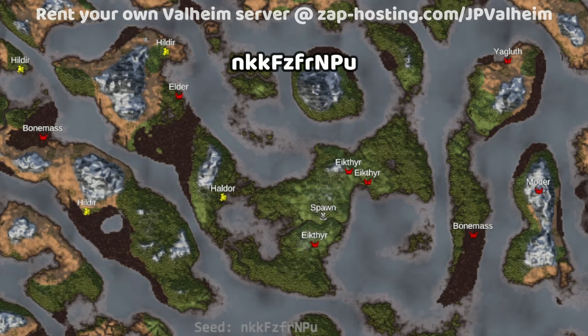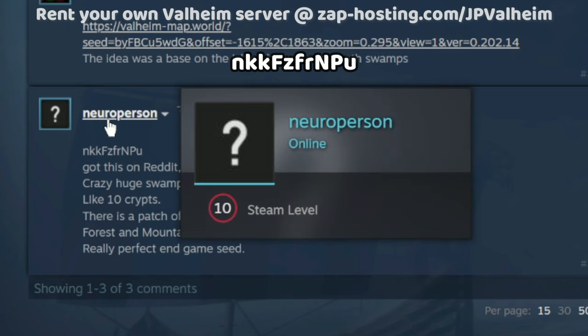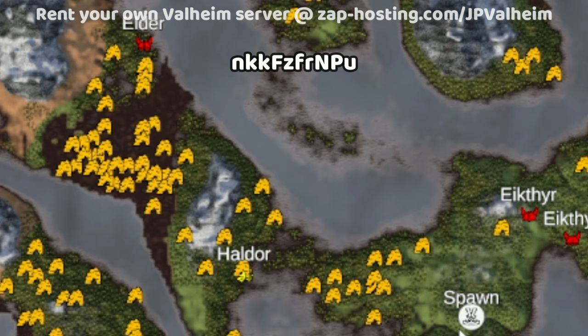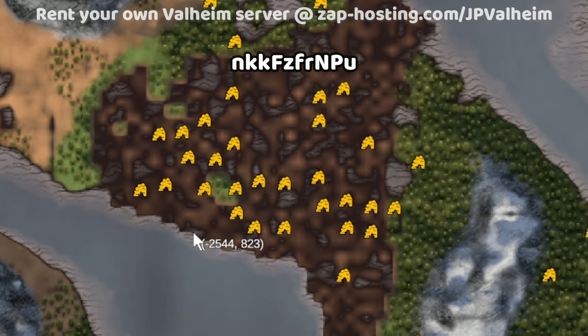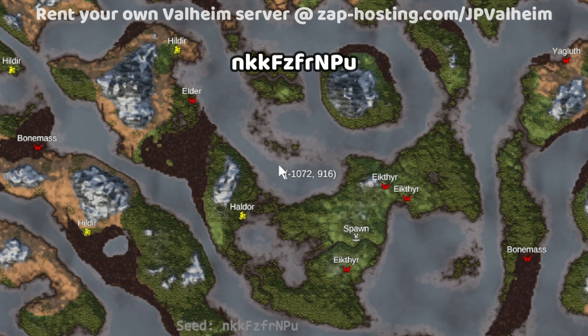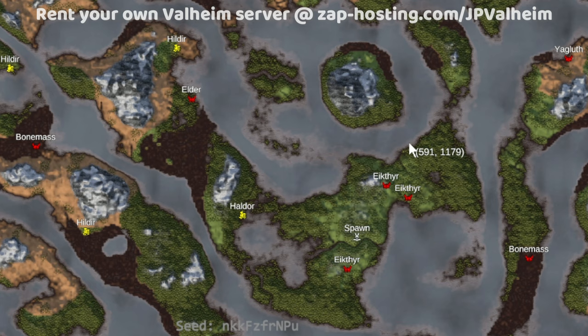Here's the first supercontinent seed. I found this seed in the Steam forums from a post by NeuroPerson. This seed is pretty good, but what makes it really special is that it has this swamp which is really close to the initial spawn, and this swamp is packed with crypts. Perks of this seed include the fact that Haldor and Hildur are both on the starting continent. You also have a good-sized mountain and plains, making this supercontinent very diverse.